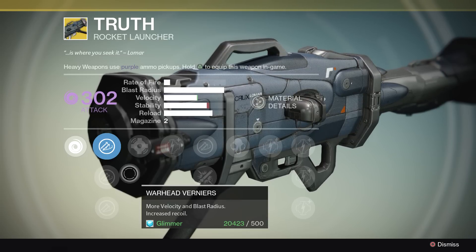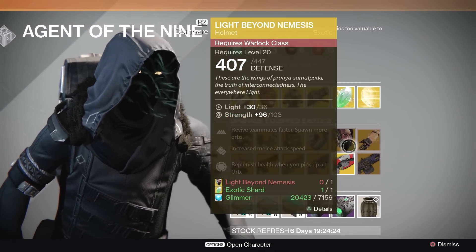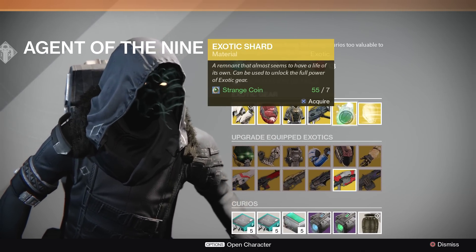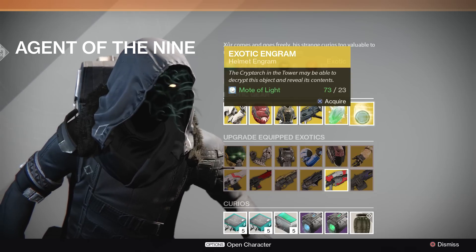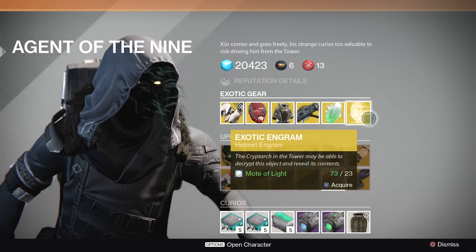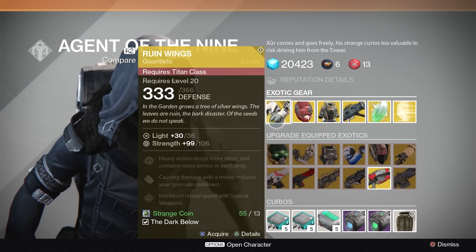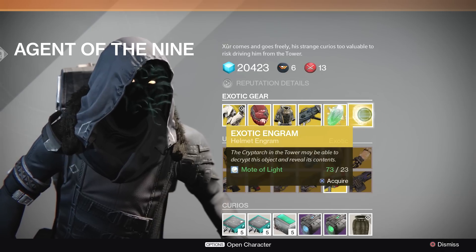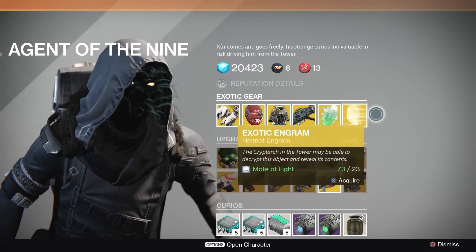We can buy exotic shards with seven strange coins, so if you need to upgrade any of your exotics, that is an easy way to get them. And we have the exotic engram — this week it's helmet, so I would definitely recommend spending some Motes of Light on this. If you're already planning on buying the Arc Leophage Symbiote and you're going to use the exotic engram this week, I would do that first just in case you get it anyway. There are also new items you could be getting for your Hunter or your Warlock that are very, very good. So I would definitely spend as many Motes of Light as you can on this this week.